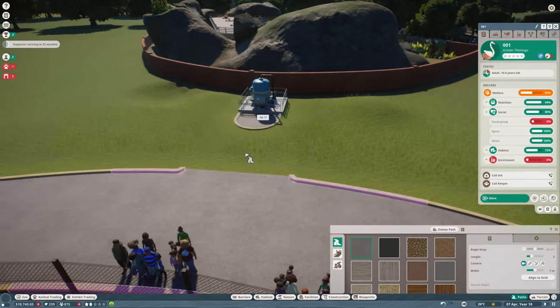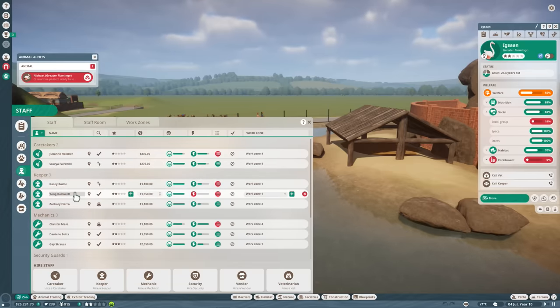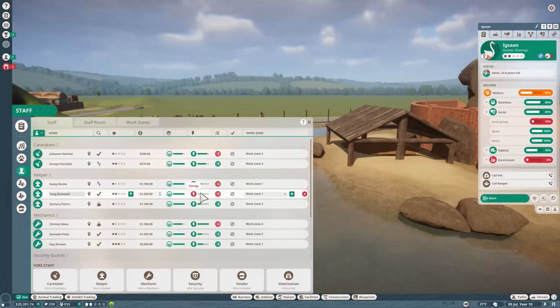I didn't realize I put you in quarantine — were you the diseased animal? What's going on with this timeline? Caretakers: work four, work one. Energy is super low. Because you're an amazing vet, you can work on zone four. This one's a keeper — they're probably working on loads of different enclosures. They're also incredibly tired. Vet should be on work four, just because it covers everything.